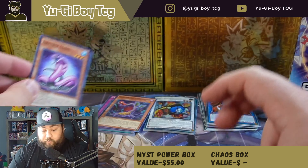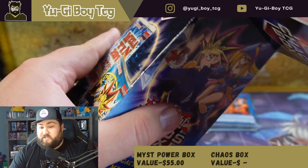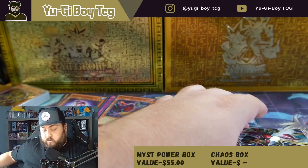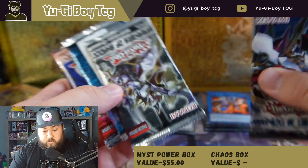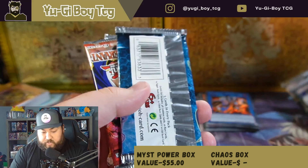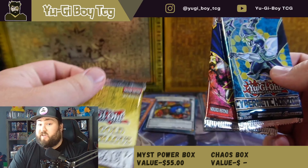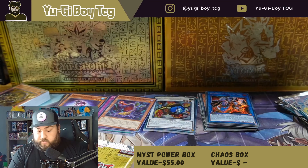I think the Chaos Box can have a pretty good chance. That deck might be worth ten bucks though, so that might help it out a lot. Let's see what we're getting here: Judgment of Light — not bad. Breakers of Shadow — I don't think that's bad. Cybernetic Horizon — not the greatest. The 2019 tin — that's not bad, I wish it would have been the 2020 tin, that'd be absolutely crazy. And then Pharaoh's Servant — that'll be the pack we open last.